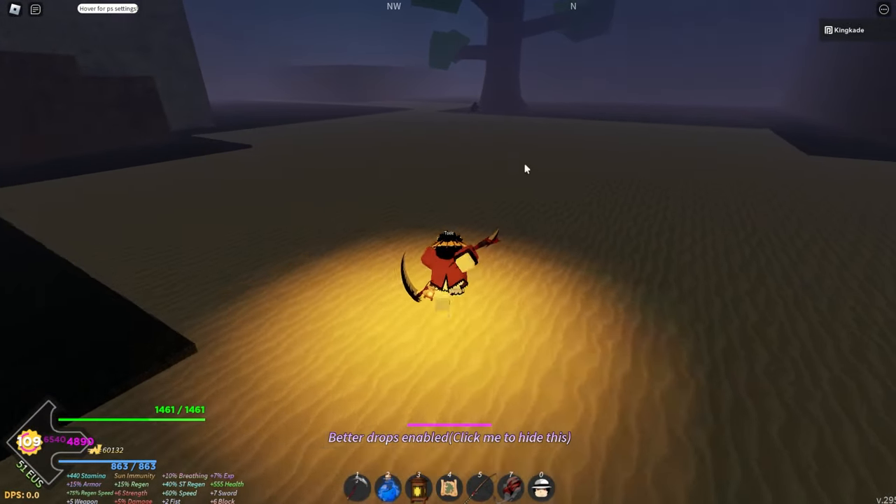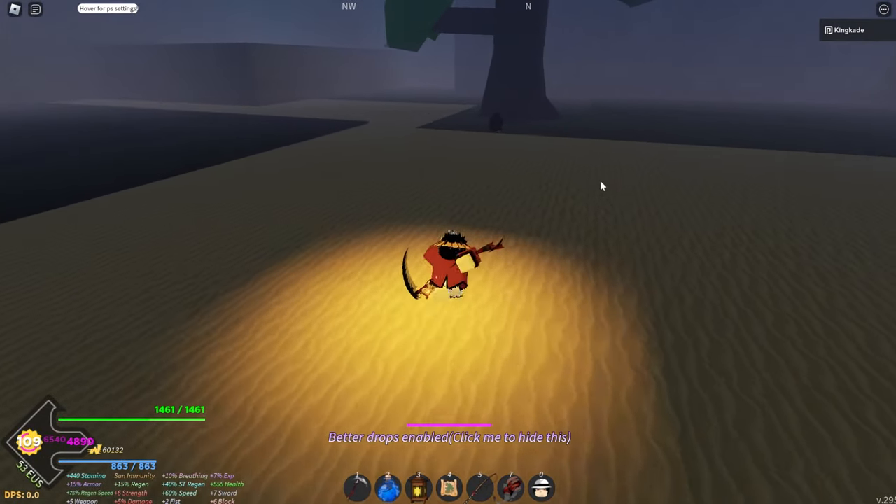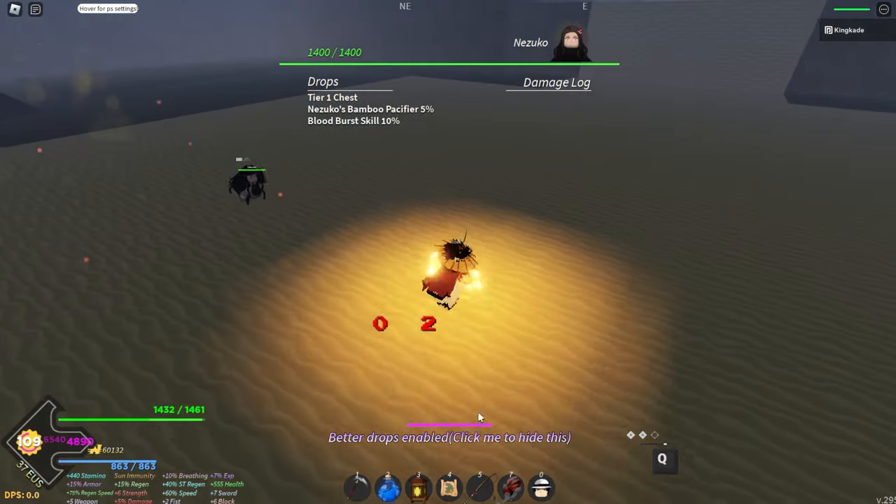And here's the location right here. So here is Nezuku — they spawn right there, right in front of that tree. It's kind of weird because they don't walk around either until you get close to them.